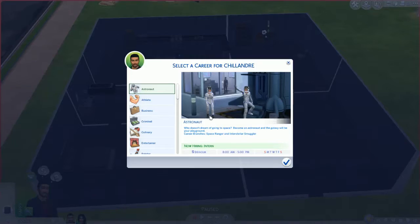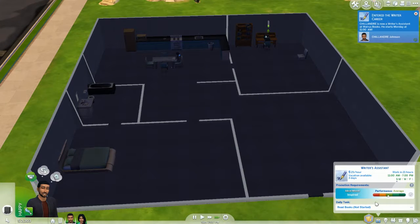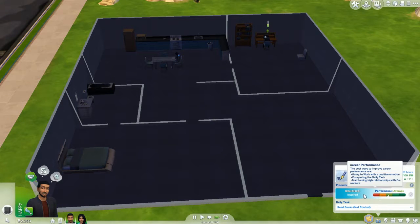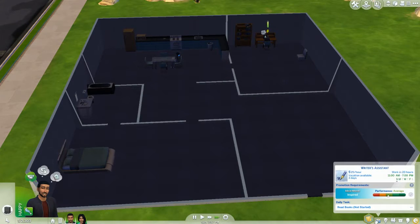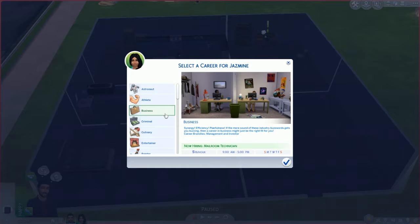Let's speed up. I can be anything — I want to be a writer. Writer's assistant. The ideal mood is inspired. The best ways to improve career performance are going to work in a positive emotion, completing daily tasks, and maintaining high relationships with co-workers. My daily task is to read books. And let's have Jasmine be a businesswoman — there we go.